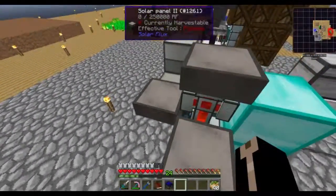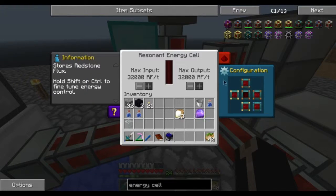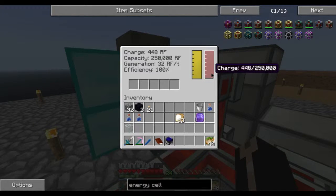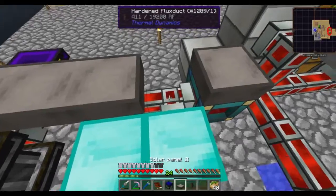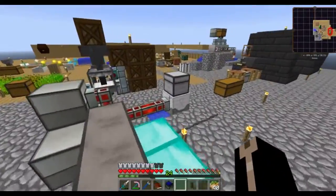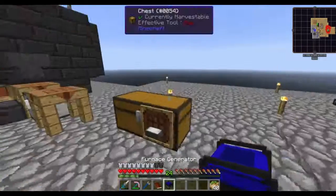I can do it for now - I could totally do this, get rid of that, and then set this to sneakily accept from above. Orange is output, blue is accept. Set that to accept from above, and it will accept from above. I like having my things like that. And these even have connected textures - that is so nice! I'm happy with this, and we have an extra piece so we can expand it later. I like the passive power gen from those.